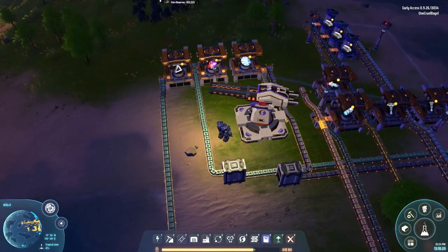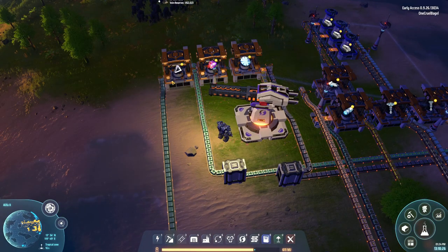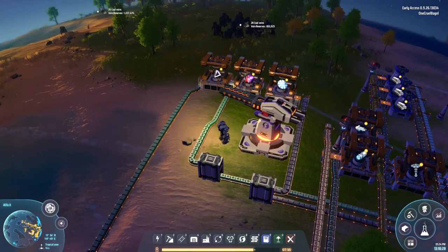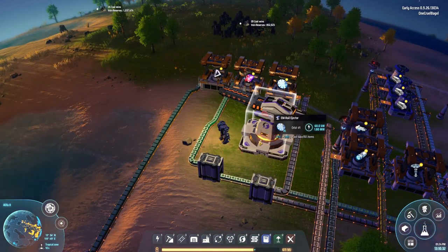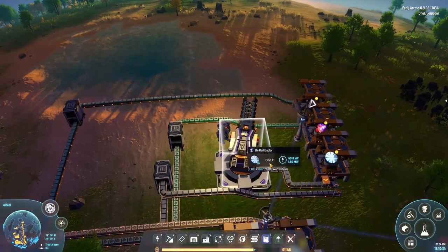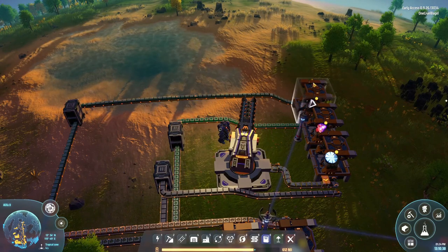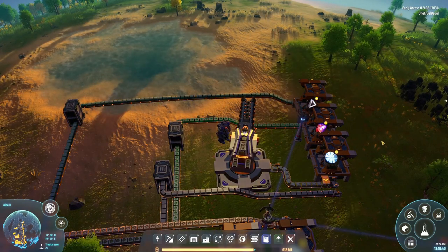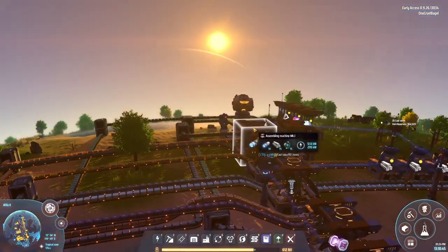Over here we're making the prisms and the photon combiners in order to make the solar sails. It turns out that this array of machines is actually capable of feeding slightly more than one EM rail ejector. I was expecting to need an array of these machines, but it turns out the system seems to be fairly well balanced, at least when the time of day is suitable.